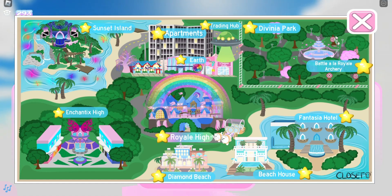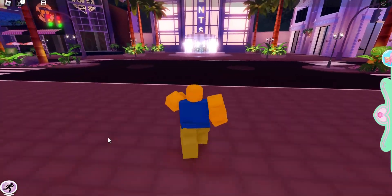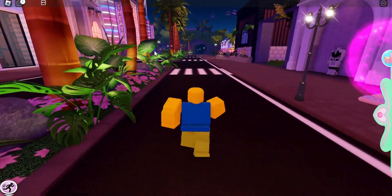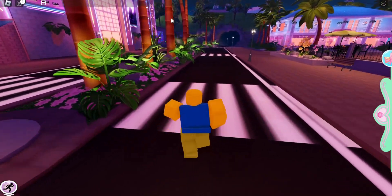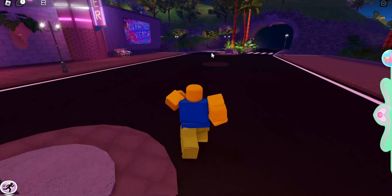I did switch over to an alt account so I can show you how to get this item, and now I'm gonna teleport to Diamond Beach. Once you're in Diamond Beach, you're going to run this way towards the mountain and the tunnel, and you will be going towards the theater as well. That is how you'll know you're going in the correct direction.